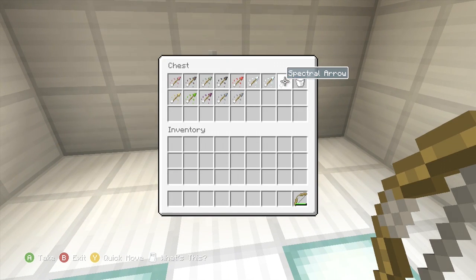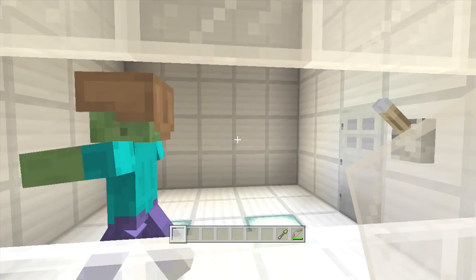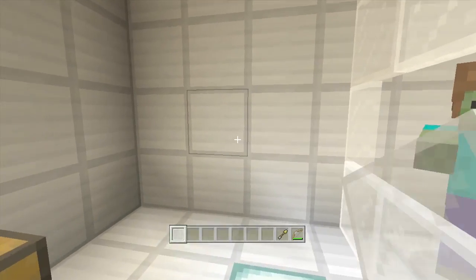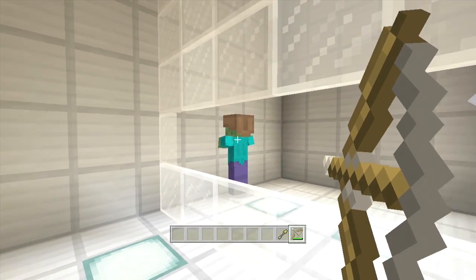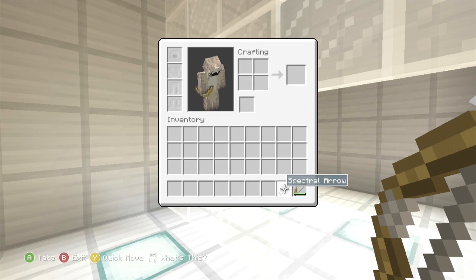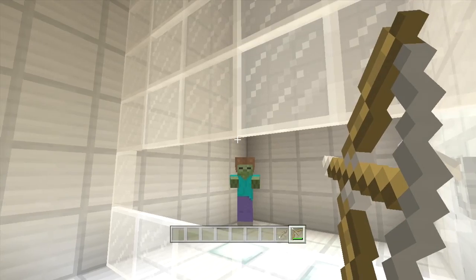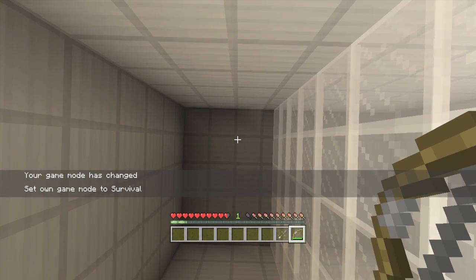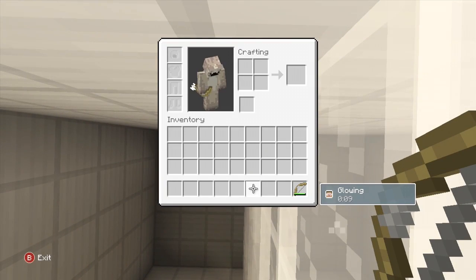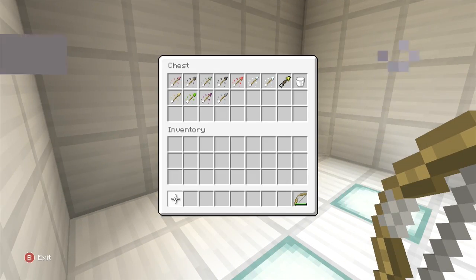You can get the spectral arrow as well, but unfortunately it's not quite finished yet. It is in the game, I haven't renamed it — it's called spectral arrow — but it doesn't have the glowing effect. We can get the glowing effect, though it doesn't fully work yet. It does give you an effect — let me hop into survival and show you. Now I'm glowing but I'm not glowing, if that makes sense.